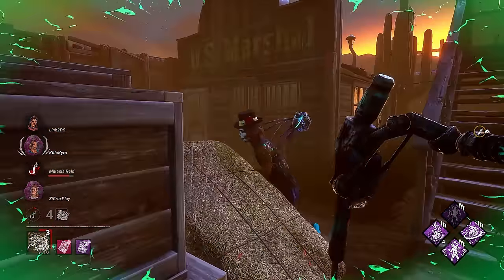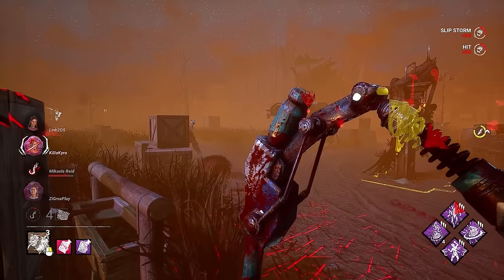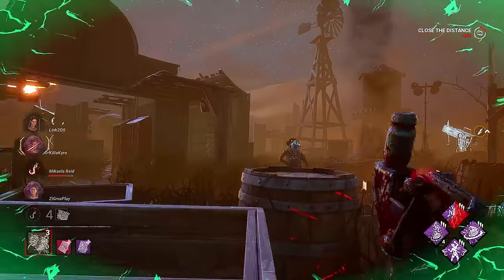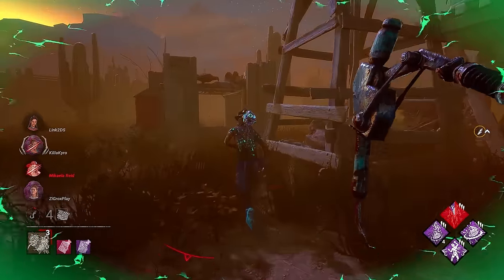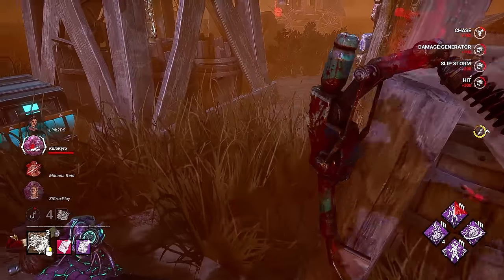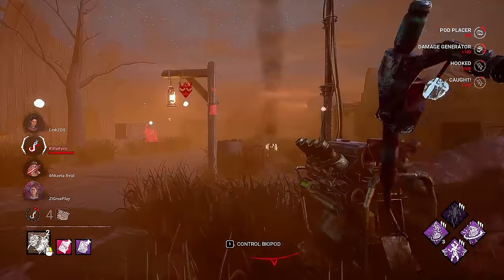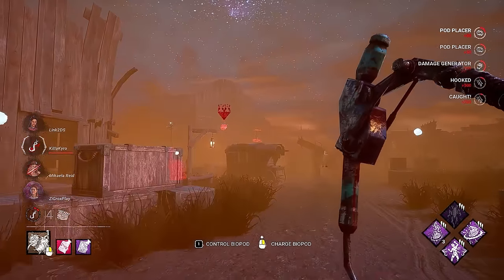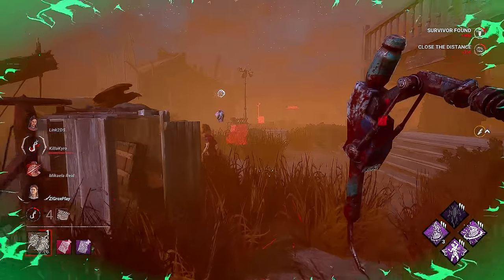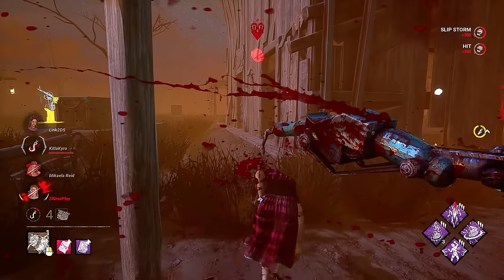That is the power of Soma and Rapid right there. That gives us a little bit of Gift of Pain and our Pain Res to let us know they don't got too much value. I love how we're just going from chase to chase right now — this is the best part about Singularity.